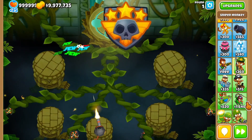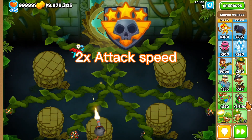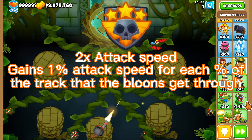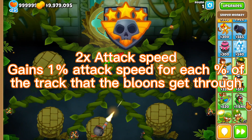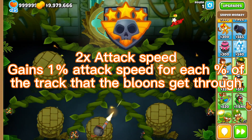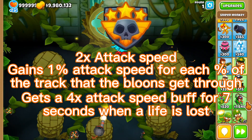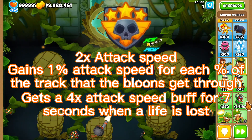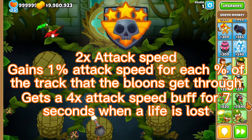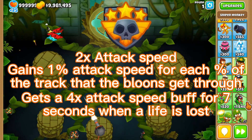Finally, we have the elite defender upgrade. What this powerhouse of an upgrade does is it multiplies the attack speed by 2 once again, and every percent of the track the bloons traveled through adds an extra percent attack speed buff on top of everything else mentioned. It also has an ability that triggers when you lose life that multiplies its attack speed by 4, and this buff stacks on all the other buffs the tower gets, making it more like a mounted 50-cal machine gun instead of a sniper. This ability lasts for 7 seconds and goes on a 10-second cooldown that can be negated entirely if you have the master defender monkey knowledge point.